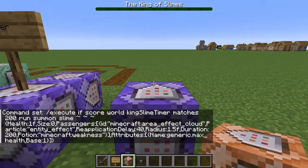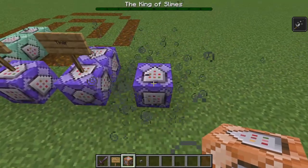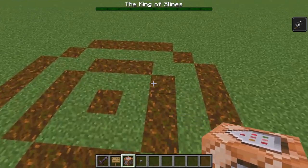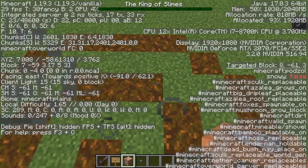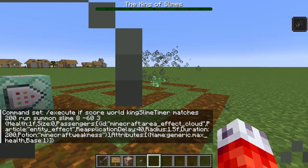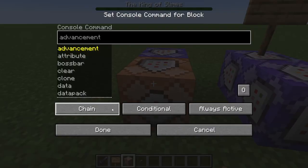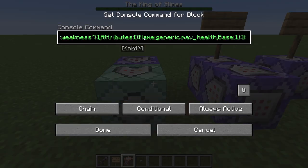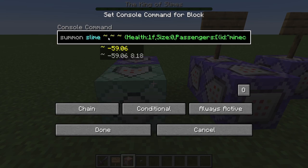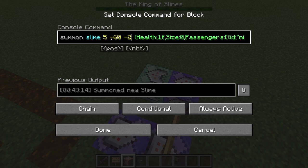There are a few tweaks we can do to make this better. For one, we'll actually need to give a location, because right now they're spawning in the command block and dying. I'll just take random coordinates from around the target and input them. Then, spawning one slime doesn't quite seem like enough, so we can put a conditional chain command block behind our repeating one that will summon another slime at the exact same time, just by pasting the same summon command from MCStacker. Make sure you readjust your coordinates so the slimes spawn slightly apart from each other.